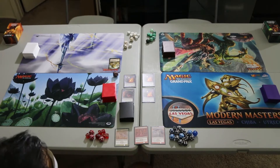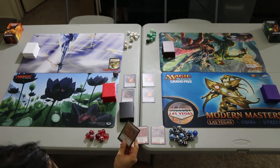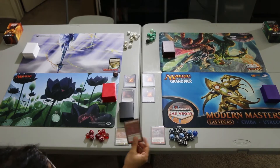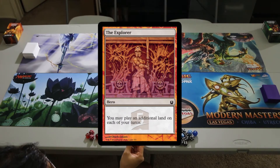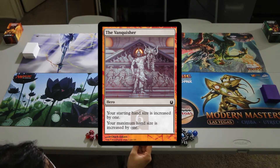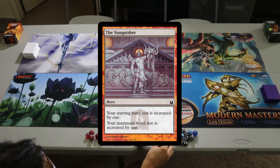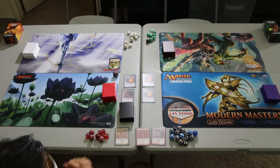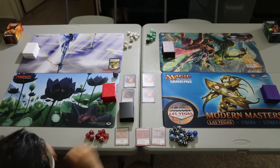We'll be using three hero cards for these decks. The first one is the Harvester — tap, draw a card, then discard a card. The Explorer, which says you may play an additional land on each of your turns. And the Vanquisher, which says your starting hand size is increased by one and your maximum hand size is increased by one. Since I only have one copy of each of these cards, we're going to apply these three cards to all four decks.